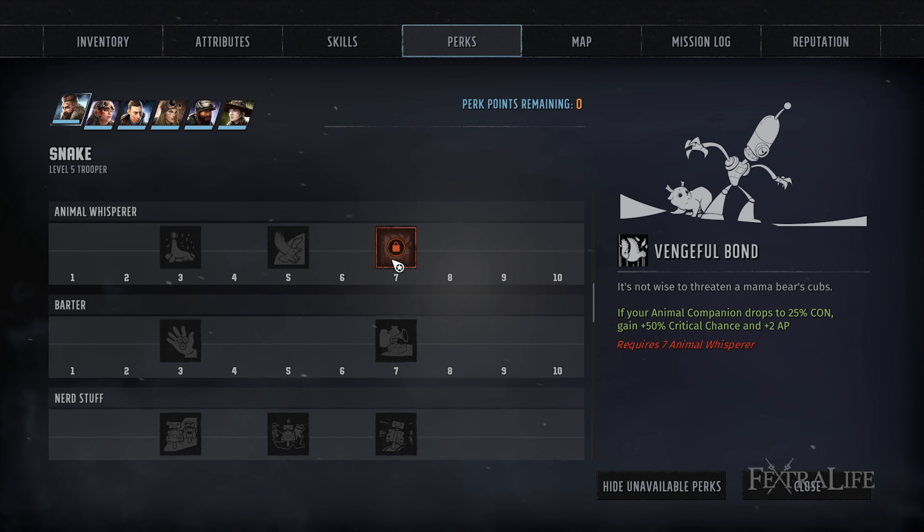Vengeful Bond: this perk increases your critical hit chance by 50% and grants you 2 AP if your animal companion falls below 25% health. This won't happen all the time, but when it does, you will critically hit with every single attack you do. It's lights out for the enemy when this happens.